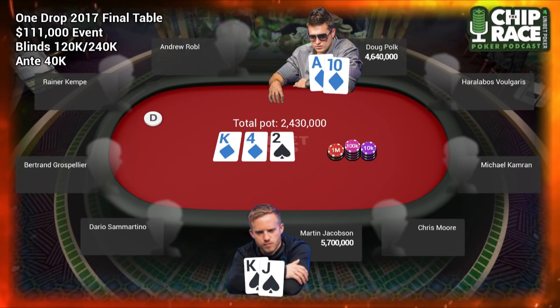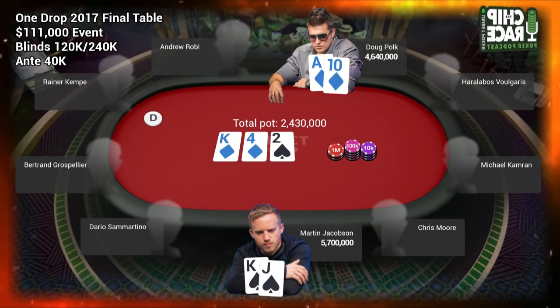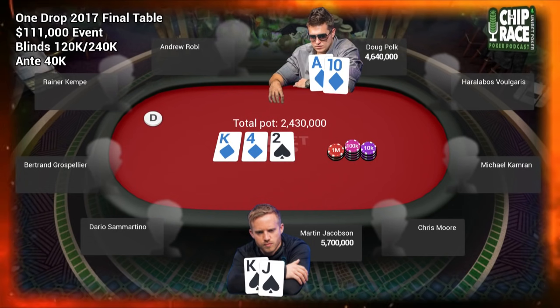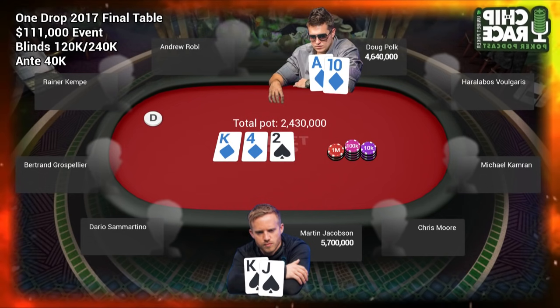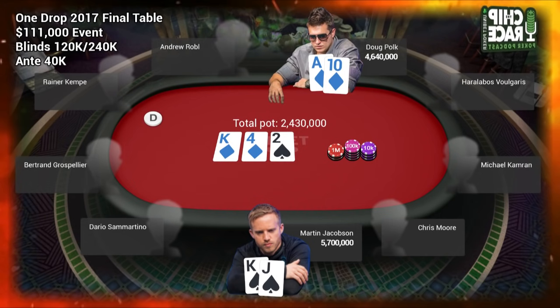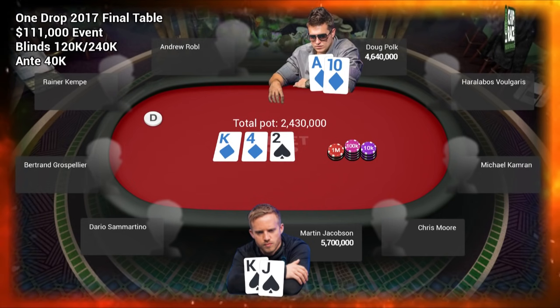This is a situation where Martin's range is actually pretty strong because as we said, he shouldn't be opening a lot of hands that he would if ICM weren't a thing — but ICM is a thing, so that actually strengthens his range considerably. Doug on the other hand is getting an amazing price on the call so he should be defending super wide. He should also be three-betting the top of his range, so he shouldn't have aces, kings, ace-king — those types of hands.